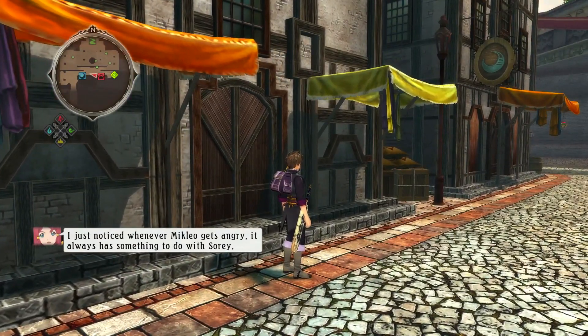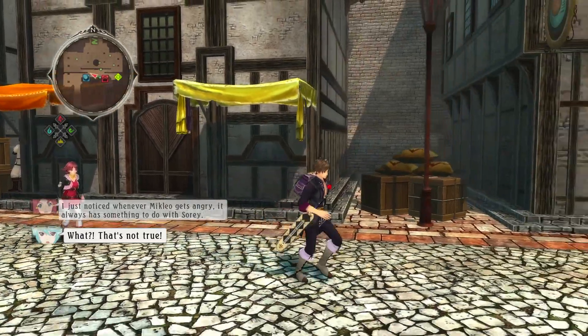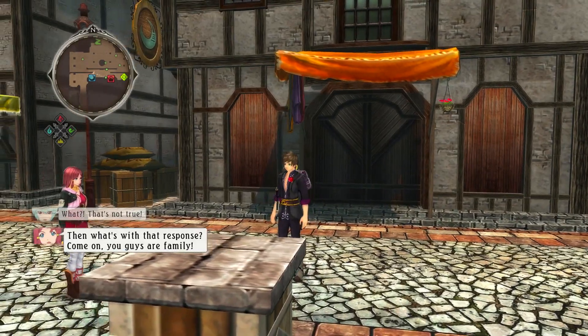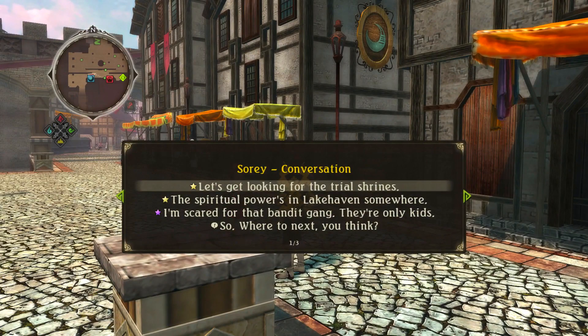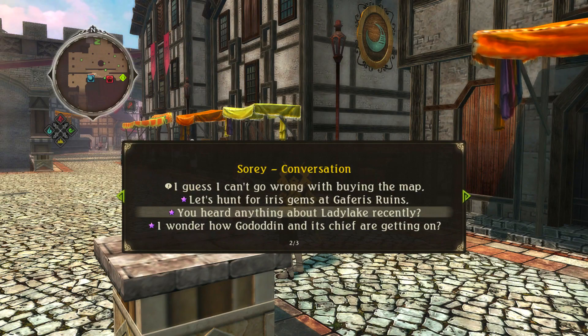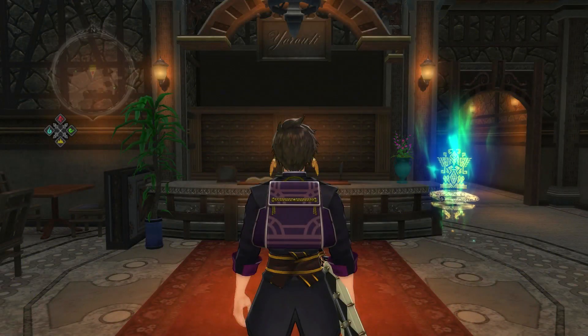Random skit: 'I just noticed whenever Miklio gets angry it always has something to do with Soray.' 'That's not true!' 'Come on, you guys are family.' Arriving at Byroclef Ridge — let's get looking for the trials, the spiritual powers on Lakehaven somewhere. We also got to look for those kids for the bandit gang, look for iris gems, and check on Lady Lake and Godadden's chief. There's so much we can do right now — a lot of different objectives.